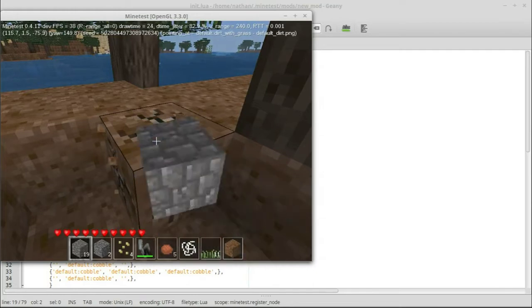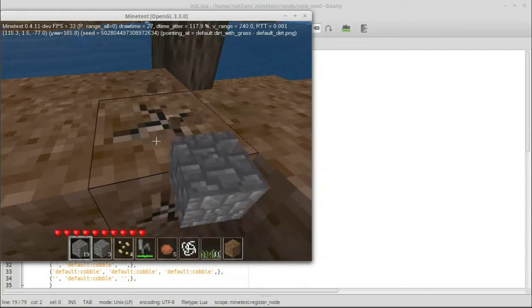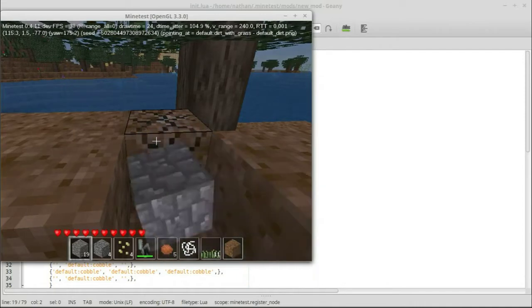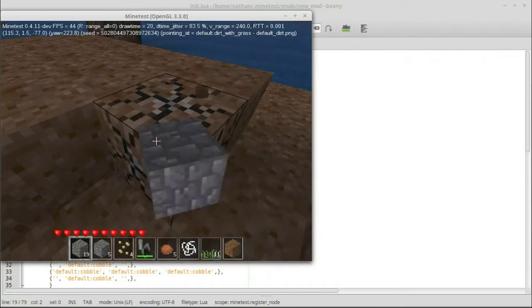We loaded the mod up and we dig the dirt — and we get gravel. Let me put gravel in a slot so you can see we're actually getting another gravel when we dig. There we go — we got gravel from digging dirt.